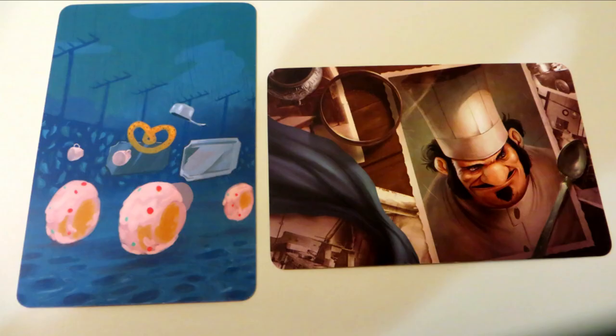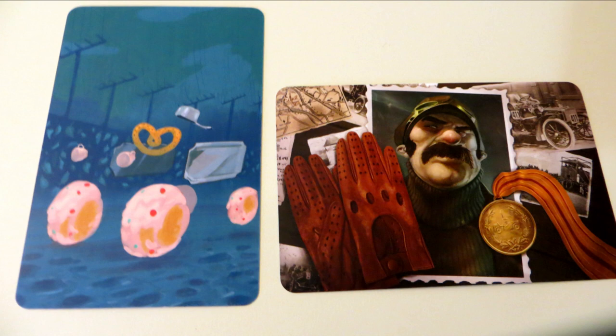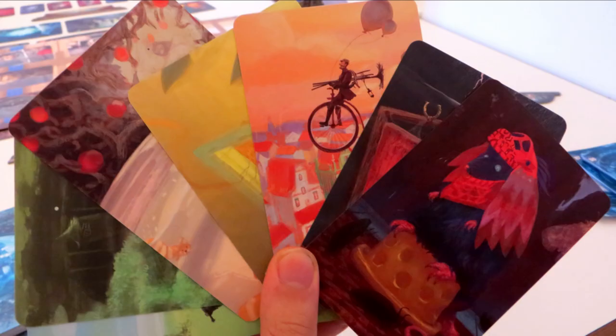For example, the ghost might give one player a card with food on it to indicate the chef character. However, the food also looks to be in the shape of a car, so it could be a clue for the driver. How they decide what the clues mean is completely up to the ghost — it can refer to the image itself, the colors, the shape of something, anything they think will be a good hint.